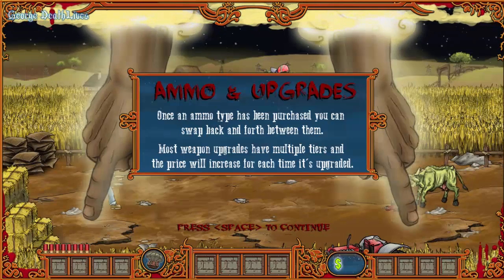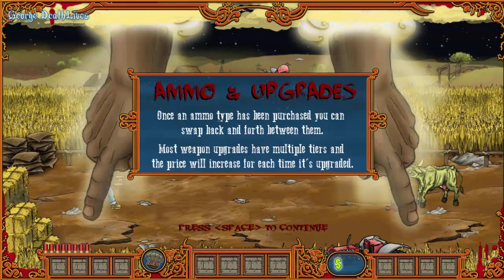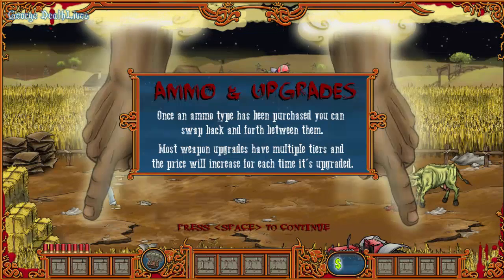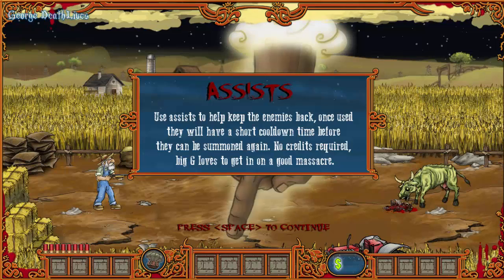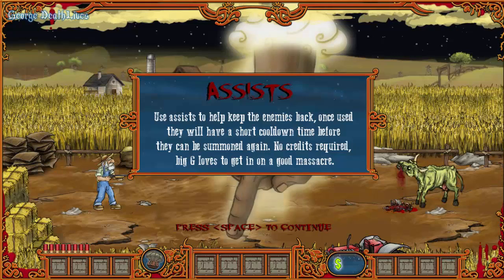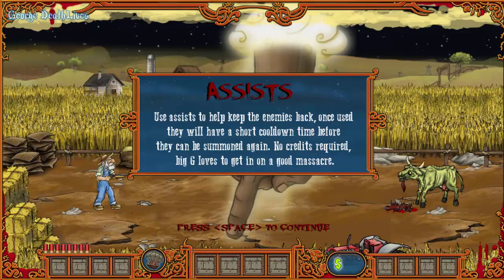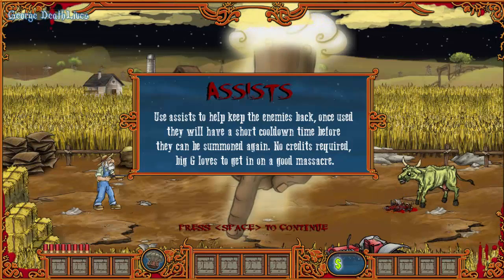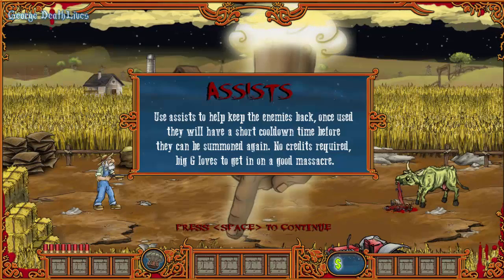'Ammo and upgrades - once an ammo type has been purchased you can swap back and forth between them. Most weapon upgrades have multiple tiers and the price will increase each time it's upgraded.' Assists you can have for free. 'I don't mind getting my hands dirty' - that's some weird God. 'Assists - use assists to help beat back enemies. Once used they will have a short cooldown time before they can be summoned again.' Big G loves a good massacre - Big G means God, so that's a sadistic God.